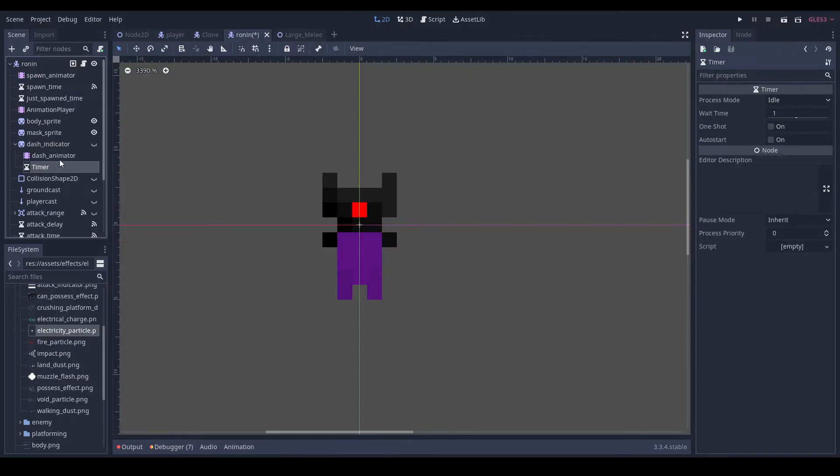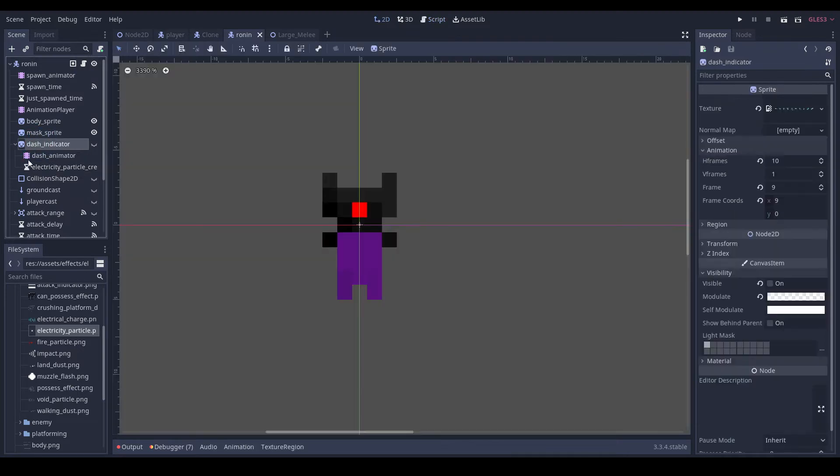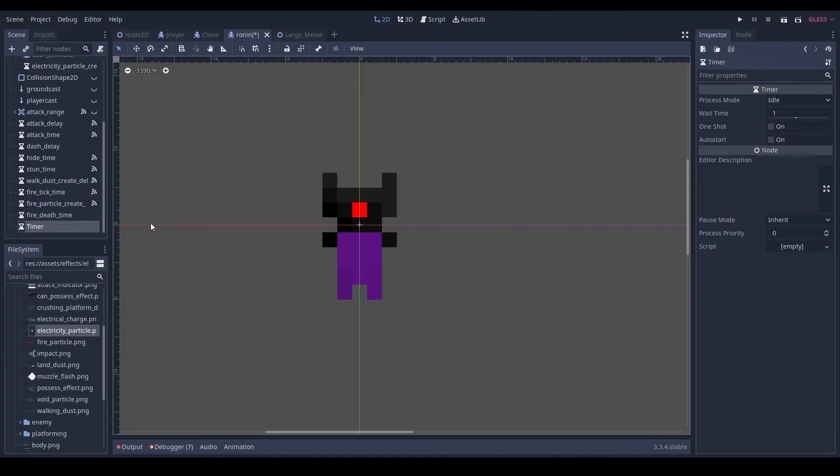Well, we also need a timer — it's going to be 'electricity_particle_create_delay'. We'll get into that a little later. But we also need another timer called 'dash_delay', and then another timer called 'after_hide_idle_time' and 'hide_delay'. Lots of stuff going on here.